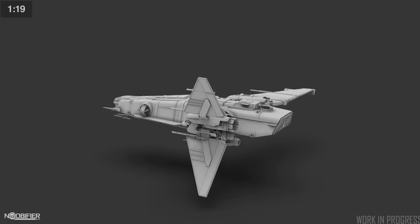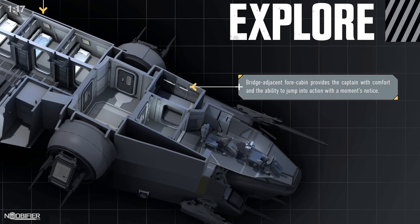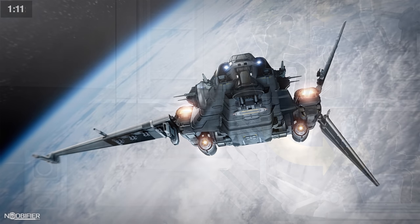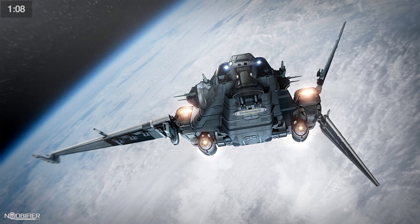If a pilot approached a ship designer and said that they needed to see down, glass sections would be added below their feet. The idea of having to ask a second person what the ground looks like was likely thought to be a great opportunity to inject multiplayer teamwork. So, form over function.